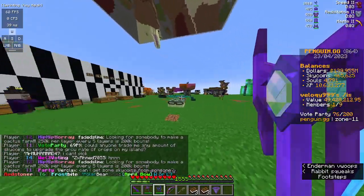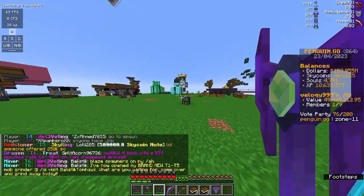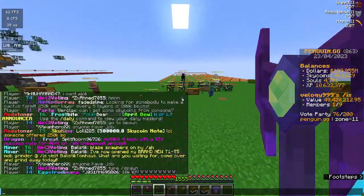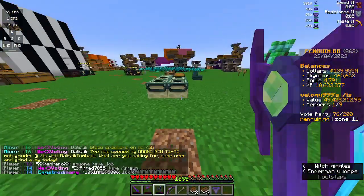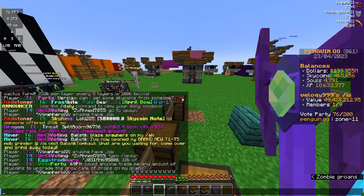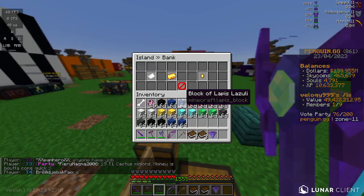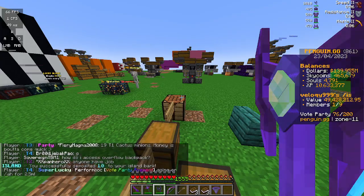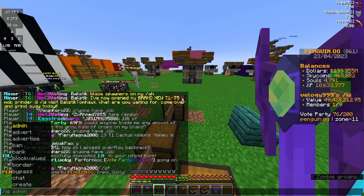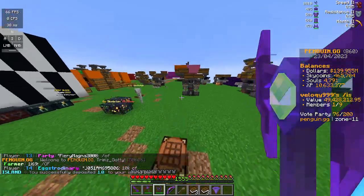A quick tip: if you're buying island upgrades, you must have the sky coins in your bank, not in your balance, as it will say you don't have enough even if you do. They must be in your bank. You can do /is bank and click to deposit, or do /is bank deposit and then the amount — that also works.